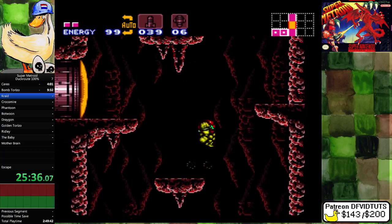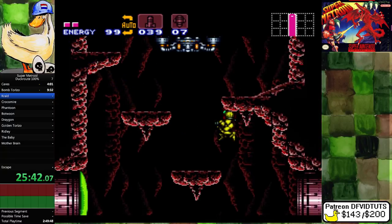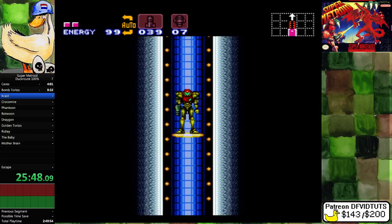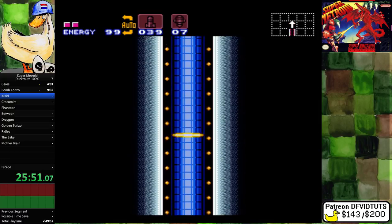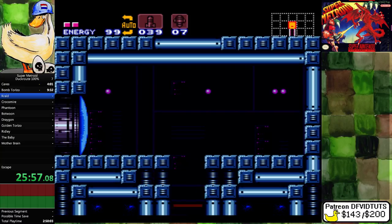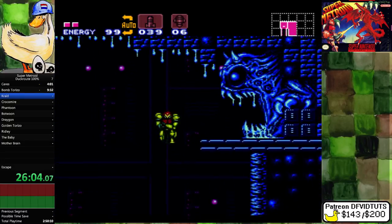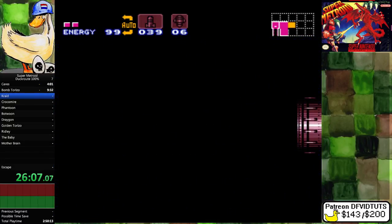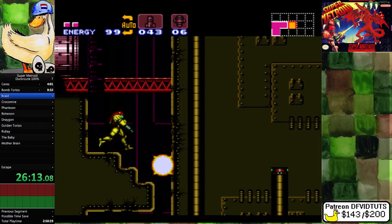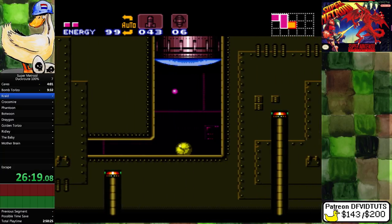I guess I could also go get the Ice Beam right now, which I've done before — get Ice Beam early. It's not really used though, so let's just go to Crate. I'm going to do a split. Not much extra items in the Crate area here, just the E-Tank in the room on the left.